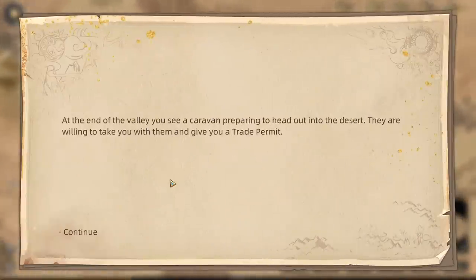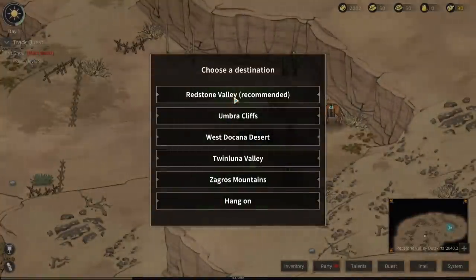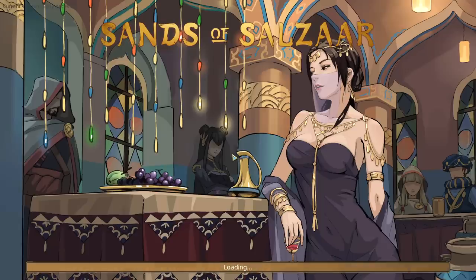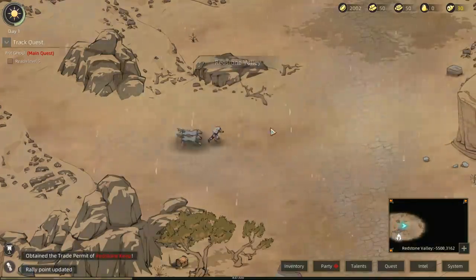Sometimes if I'm feeling optimistic and having a good day, maybe I'll put it on some tortilla chips or onto a tortilla. At the end of the valley, you see a caravan preparing to head out into the desert. They're willing to take you with them and give you a trade permit. Redstone Valley is recommended so let's go there. This is going to be our first sandbox area that we can just wander around in.